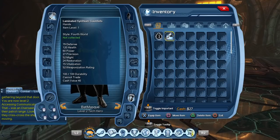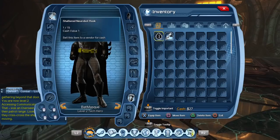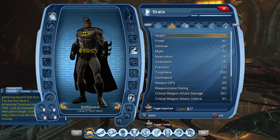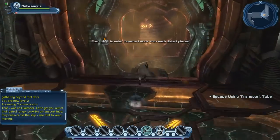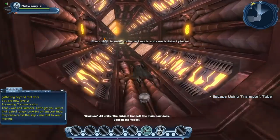We got a pair of gloves from that evil NPC, and we got a cola. At this level, it doesn't tell you how much health and power your cola restores, but your character has very little health — roughly 700 HP and 300 power. This early in the game, I don't usually use colas very much, so it won't really be an issue.